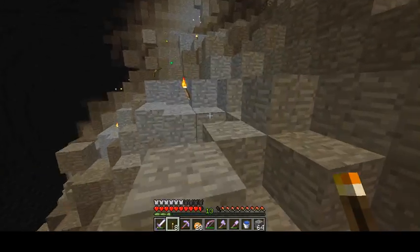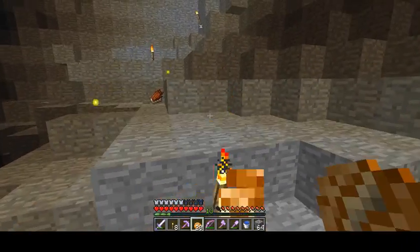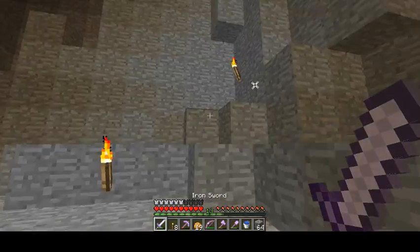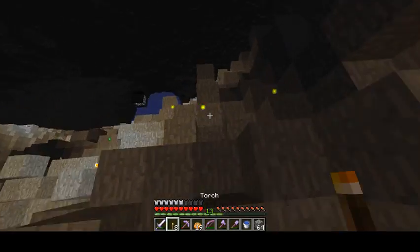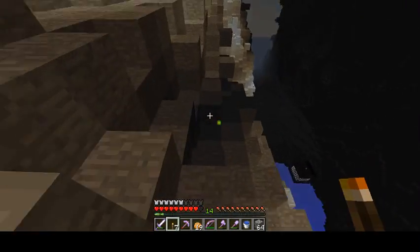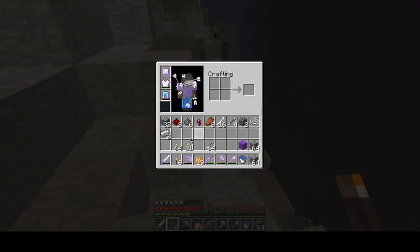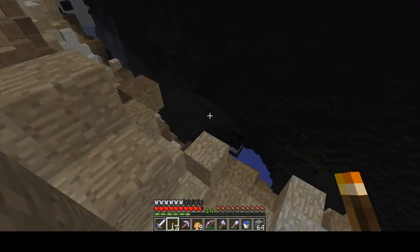This looks pretty secure now. We got two iron ingots. We got the purple wool, we found some more iron — things are looking pretty good for us so far.